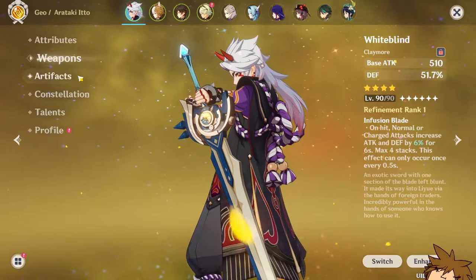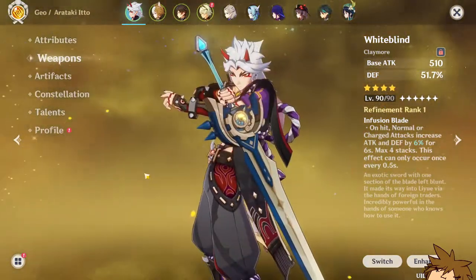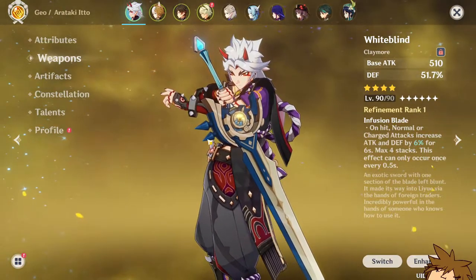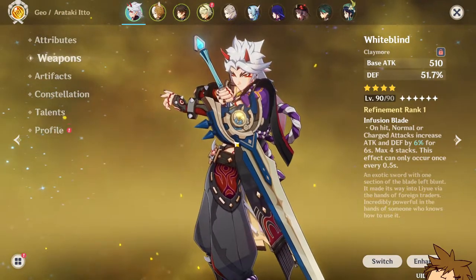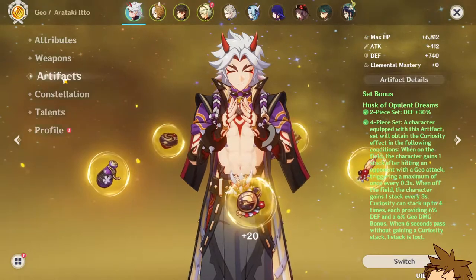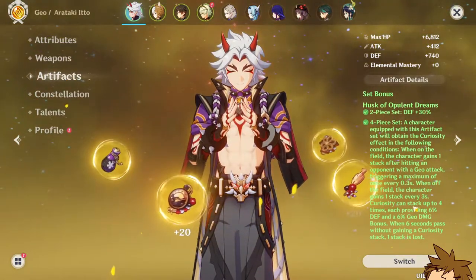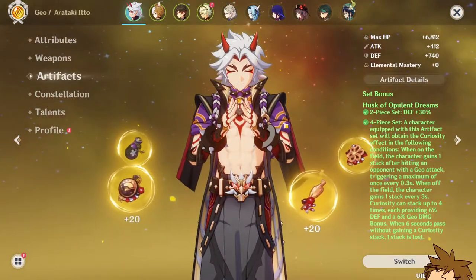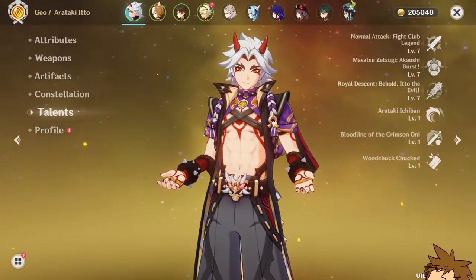Here I have the Whiteblind weapon, which is probably the most free-to-play weapon you can get for Arataki Itto in general, and it performs adequately well. For the artifact set, I'm running the four-piece Husk of Opulent Dreams bonus, which gives me an extra 24% geo damage bonus as well as defense, which helps out a lot.